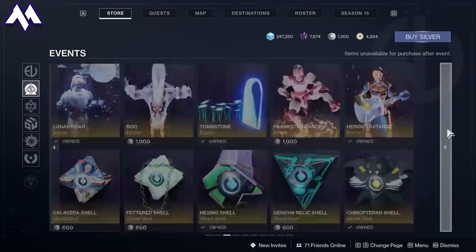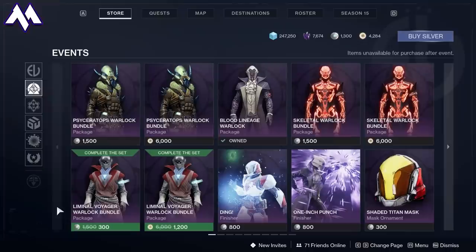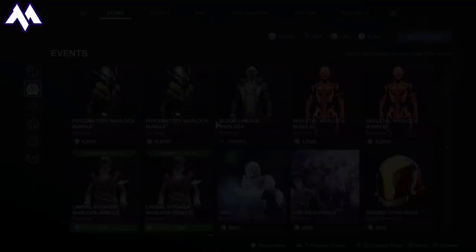There are two ways to earn these items. You can either spend Silver, which is real-life money — for example, if you want to get 1,500 Silver, that's going to be about $15 in U.S. currency — or you could spend 6,000 Bright Dust.